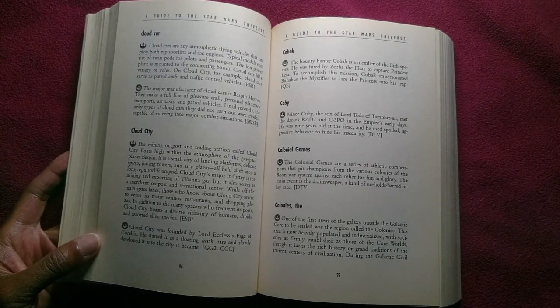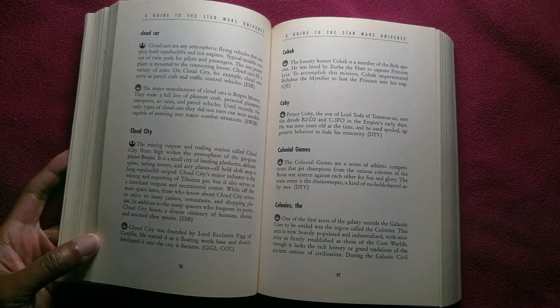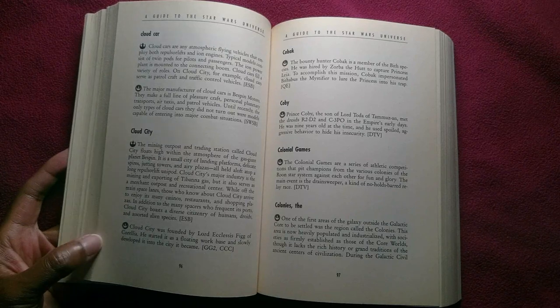In addition to the many spacers who frequent its ports, Cloud City boasts a diverse citizenry of humans, droids, and assorted alien species. Cloud City was founded by Lord Ecclesis Fig of Corellia. He started it as a floating work base and slowly developed it into the city it became.